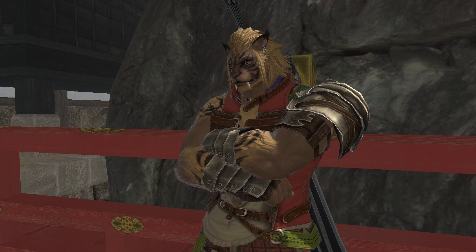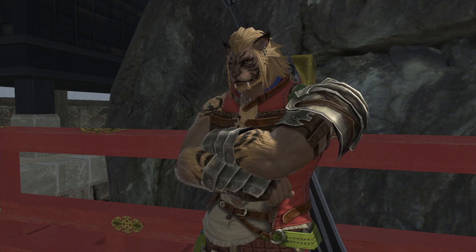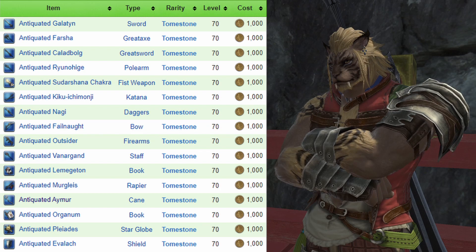First of all, you need to unlock Eureka — I'll leave a card in the top right for a video showing Eureka in 2021. Once you have that unlocked, you need the Antique Weapon that you get for finishing your level 70 quest. If you got rid of it for some reason, you can buy the Antique Weapon from a Calamity Salvager for 1,000 Gill.